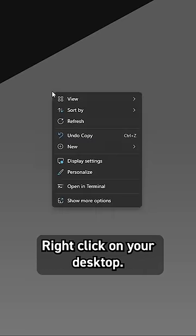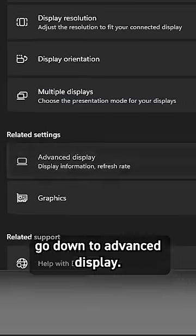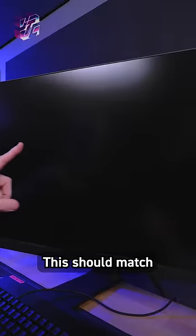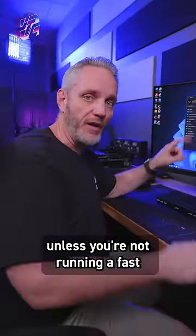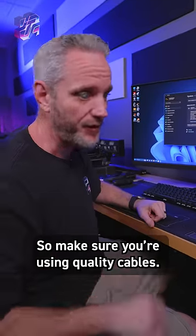Fixing this is easy. Right click on your desktop, go to display settings, go down to advanced display, and then over here in the refresh rate, set that to the highest one shown. This should match the refresh rate of your panel, unless you're not running a fast enough DisplayPort or HDMI cable. So make sure you're using quality cables.